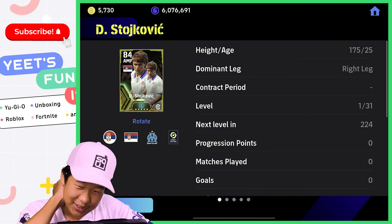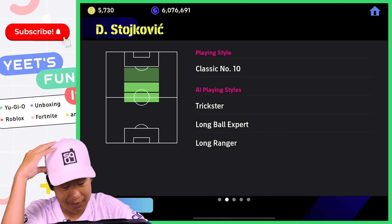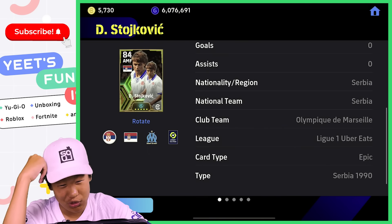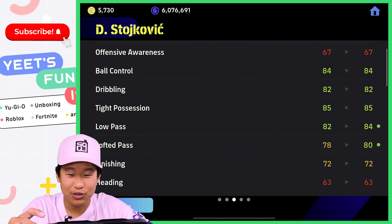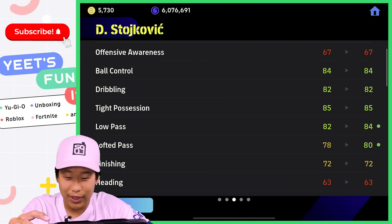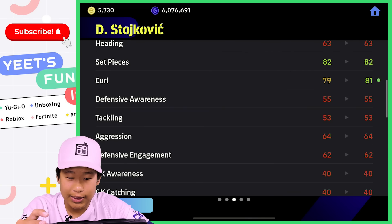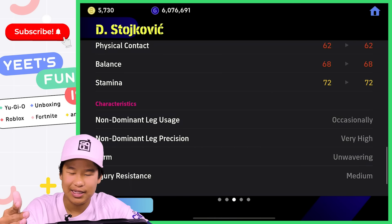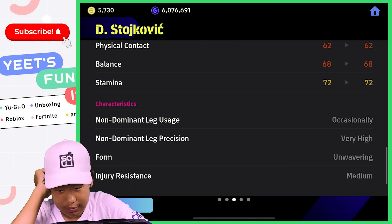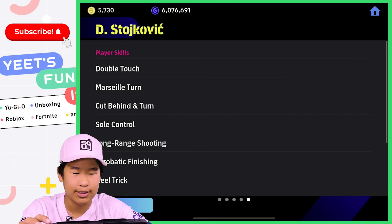We have Stojkovic — he's probably the player I want least from this pack, but he wouldn't be too bad. He's a classic number 10 from Serbia who played for Olympique Marseille. 84 ball control, 82 dribbling, 85 tight possession, 84 low pass, 80 lofted pass — pretty decent stats all around, more of a playmaker. 89 set pieces, 81 curl, 72 finishing — we'd have to get that up. He has occasional weak foot usage and very high weak foot accuracy, with the passing booster, low pass, lofted curl, and kicking power.